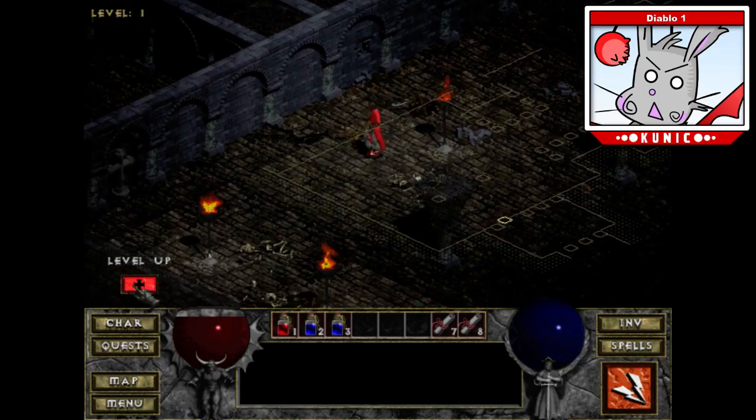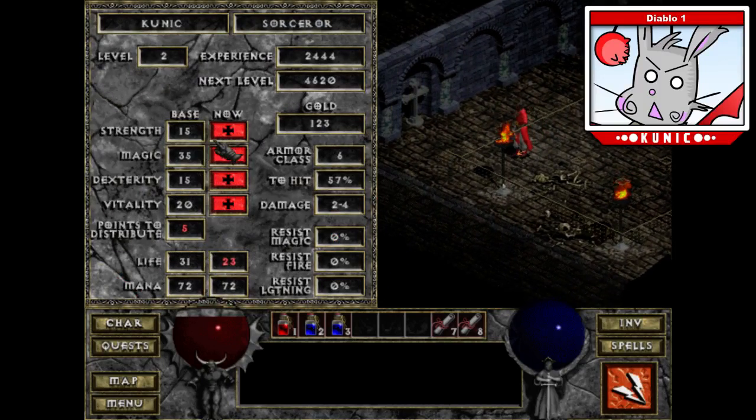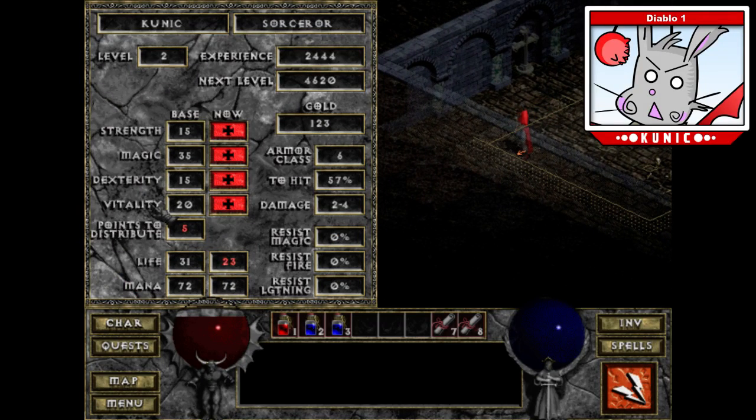Let me spend some skill points. We have magic and I don't think there's any way to tell what they do. I think I'm passing the magic check at the moment pretty well, so I'm gonna do five points in vitality. I'm gonna get some HP.